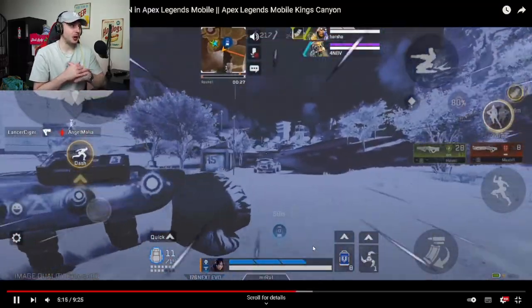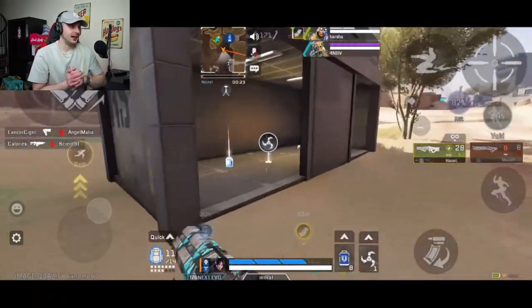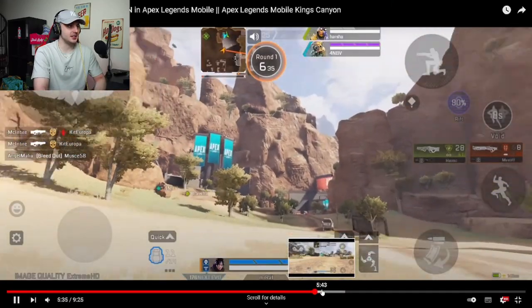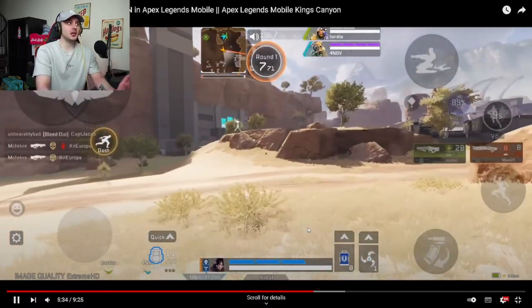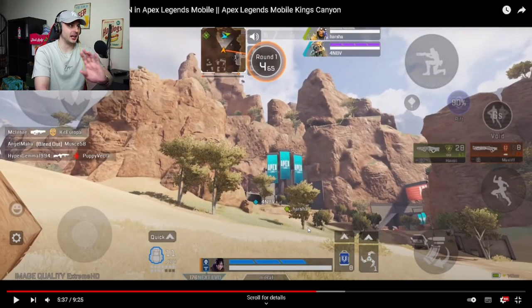He's running towards Bunker right now doing the void run with Wraith. He's doing a quick 360 right now. Even the canyons — I remember two years ago when someone made a copy of this and showed off the canyons in the background and the cliffs and stuff.